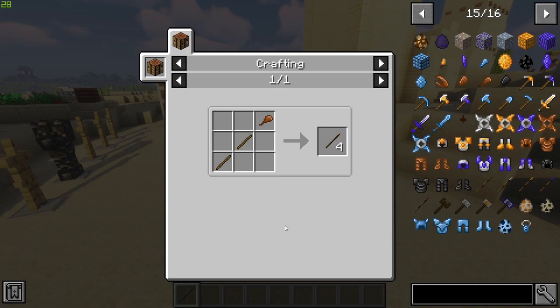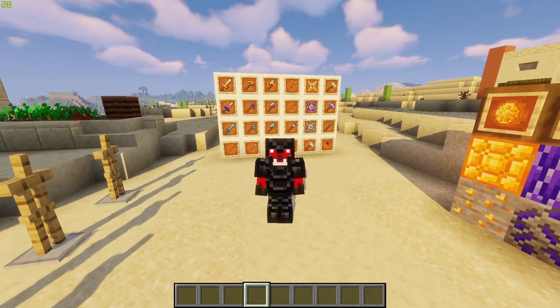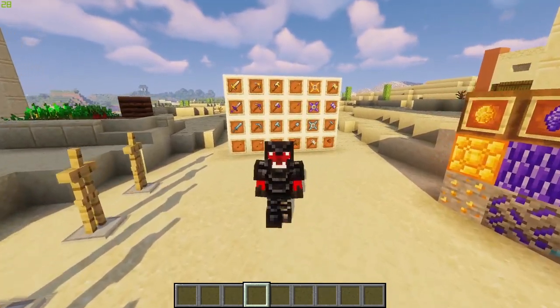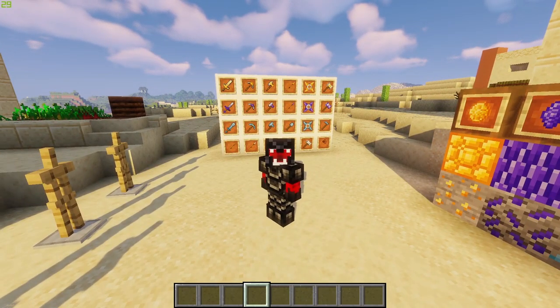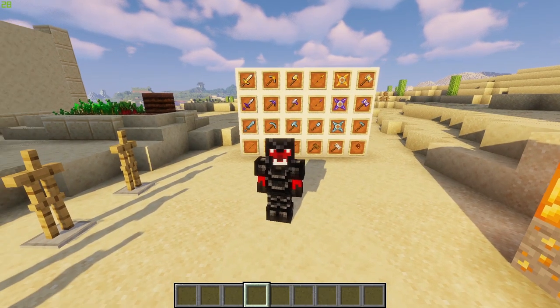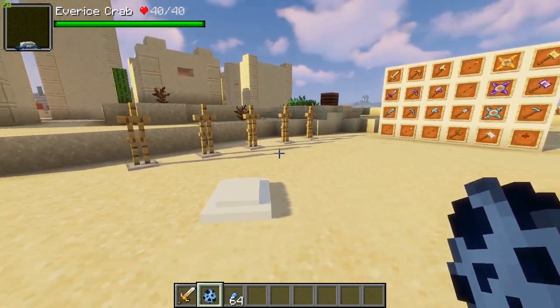Finally we have the black chitin armor. The full set gives you poison and wither protection, and this armor is equal to diamond armor. It doesn't have any weapons or tools associated with it yet, but I look forward to when they implement that. This is one of the strongest sets of armor in the mod — to kill the mob it drops from is quite difficult, but very much worth it.